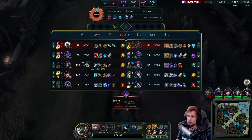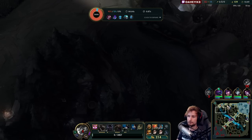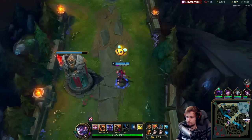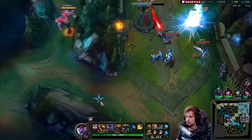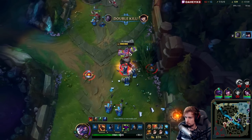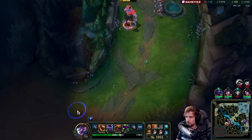Thornmail is going to directly counter Yasuo, Kha'Zix, and Caitlyn — these three are pretty much the main problem. Kha'Zix is a really broken late game champion, but only if she's actually in the game, and this guy is clearly behind. We completely shut down the Kha'Zix — this guy is not going to make it back in the game anytime soon. In 20 minutes we can still kill this guy. We're about to get three kills here. We're like 1,000 gold away from the Thornmail.